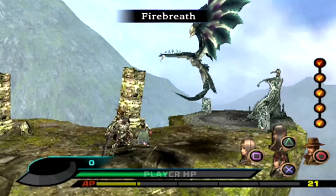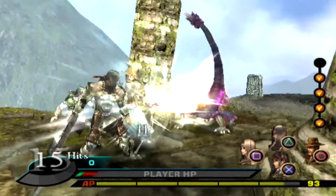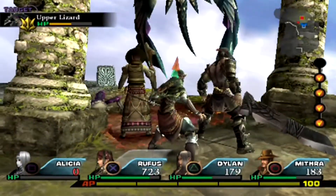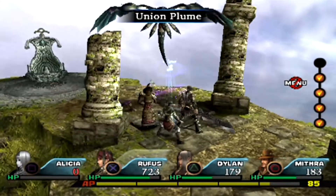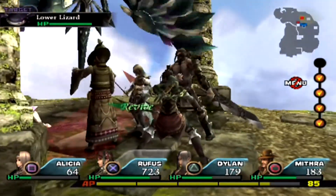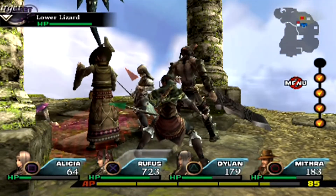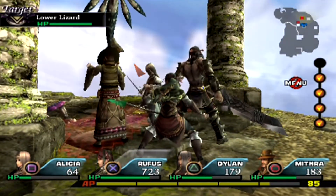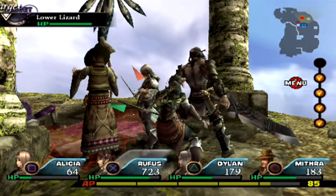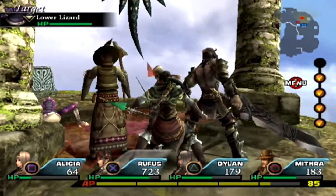It's really important to have your party set up with characters that have good synergy with one another to really maximize your damage from soul crushes. Now when this boss gets to 50%, the next physical attack will do zero damage and he splits in half. So now you have two targets — that's going to hurt. But you only have to kill the upper lizard to win the battle.